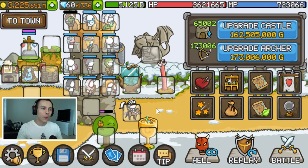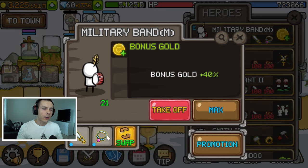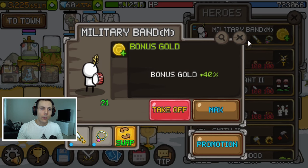Starting with the most important heroes, we have the Military Band Male. He gives you a bonus card plus 40%, which is straightforward — he doesn't need any items to work. But if you can get E-tier items with a nice yellow line such as bonus card or cooldown yellow lines, you can use those on him to boost your build a little bit.